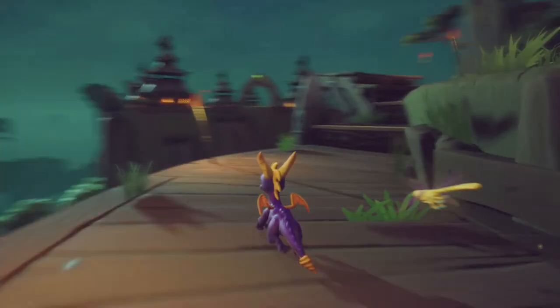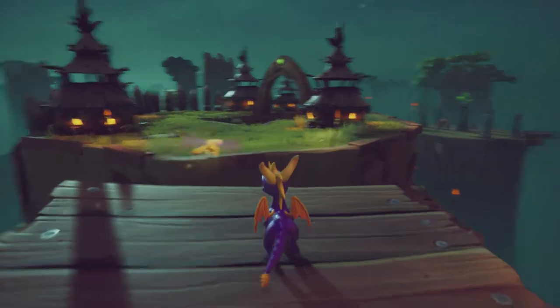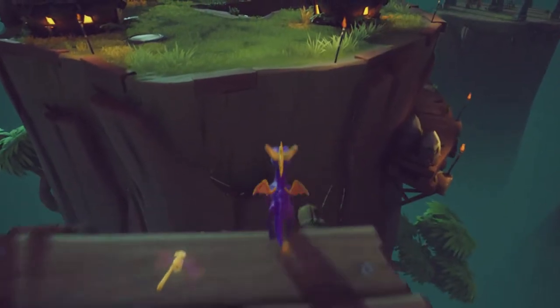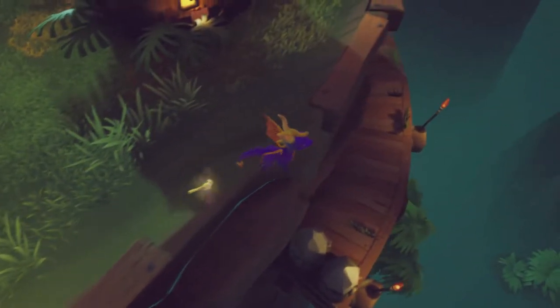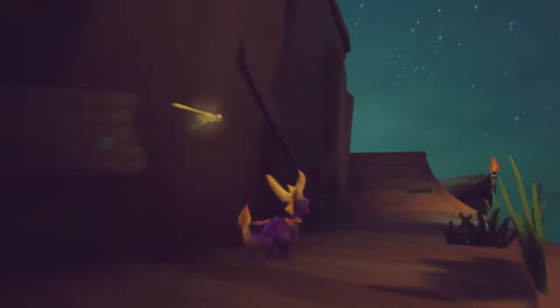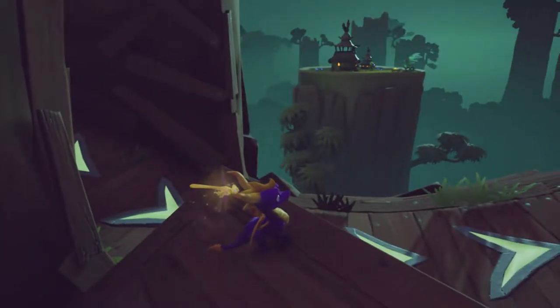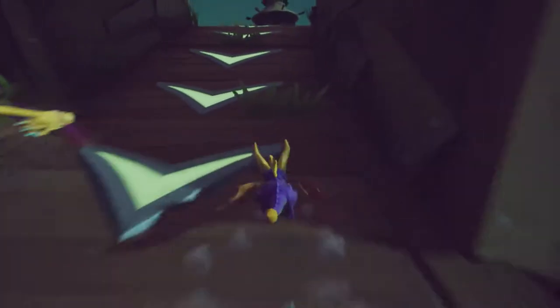I haven't looked at a guide in a while, so this is a little frustrating. I feel like the platform down there means something, I just don't know why. Could be a reason you can come around here. Maybe that's how you get over there. But this isn't a supercharge ramp, so I'm not sure how you would work that.